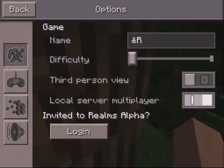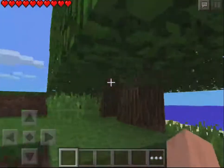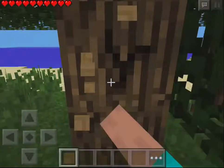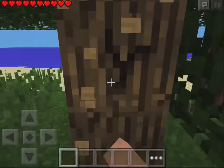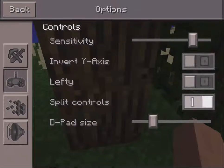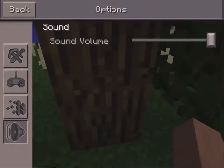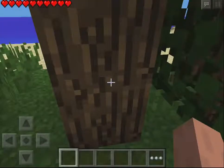Looks like we're going to be playing in Peaceful. Let's start by getting some wood. Let me work on the settings — multiplayer should be off, invert Y-axis, why would I want that? Sensitivity is good. I'll make the D-pad a bit smaller. I'm playing with controller support because that makes it a lot more like the real computer Minecraft. Let's turn the volume down a bit. Yeah, this is fine.